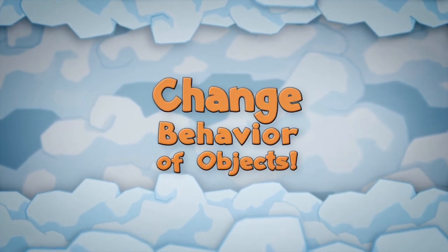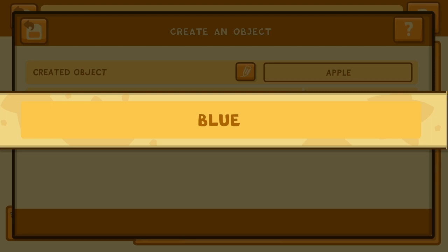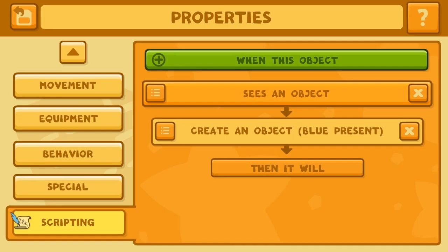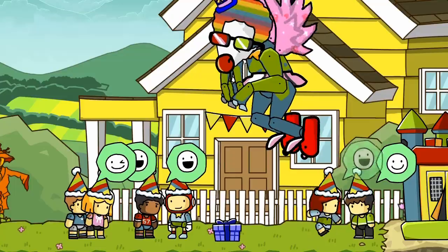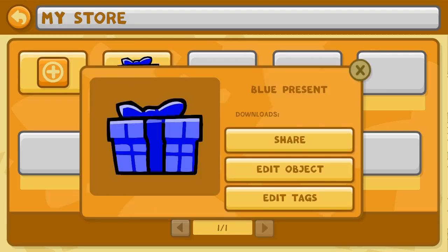What's a party without presents? Let's set up Clownthulu to bring some surprises for the kids. See? Look at how he's fitting in. You can share your creations with friends who can modify them to their heart's content.